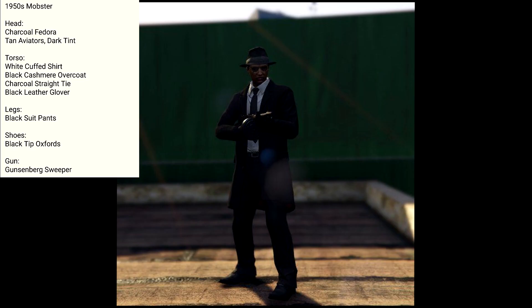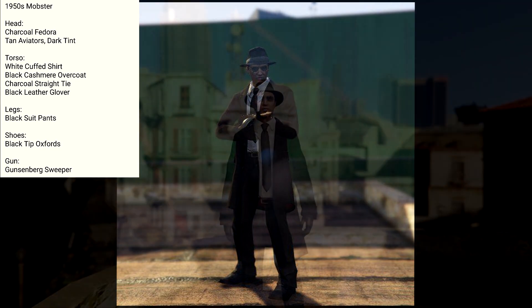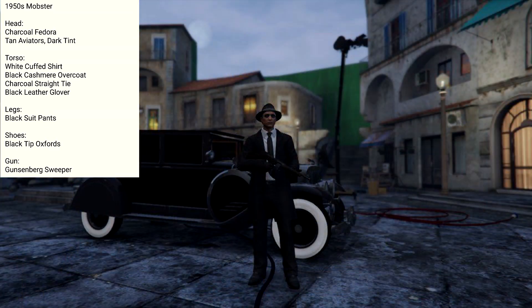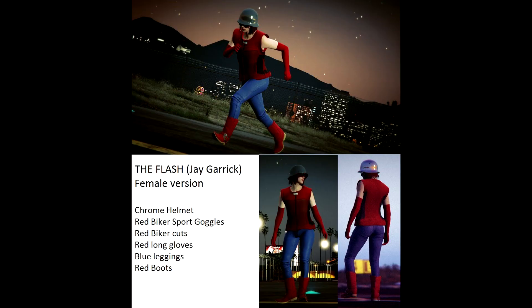I like his pictures — you can see the rundown part of Los Santos to make it look like an apocalypse. Also from Jordy, the 1950s Mobster. We've done a few of these before, but here's a really awesome version — a fairly simple outfit, and honestly outfits back then were fairly simple. You can pair it with the Roosevelt to make it look even better.